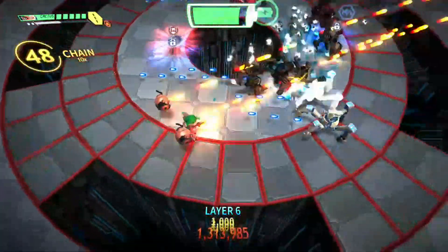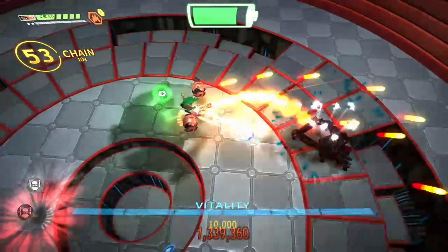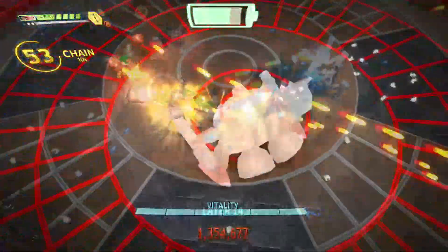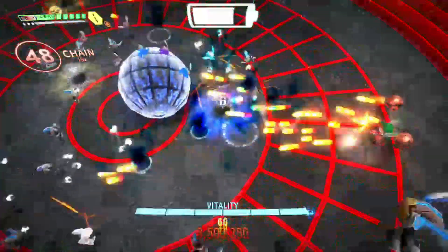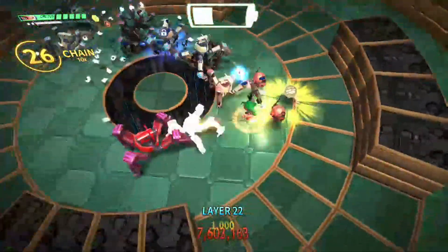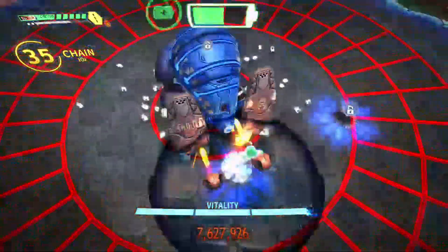Once these are both ready, I recommend getting S-plus on the first three bosses of the game, because you'll be fighting those three for sure on the way down. At level 7 you fight Embryo, 15 is Vespula, and 23 is Justice. So if you struggle with them at all, really nail down their fights. Again, this is where knowing your android comes into play.